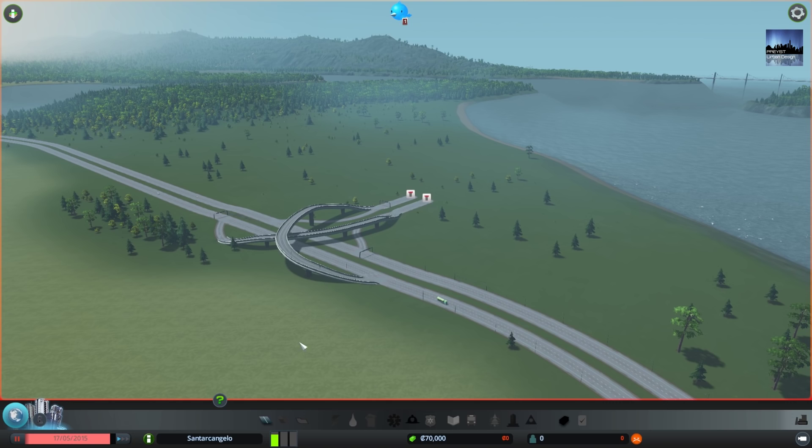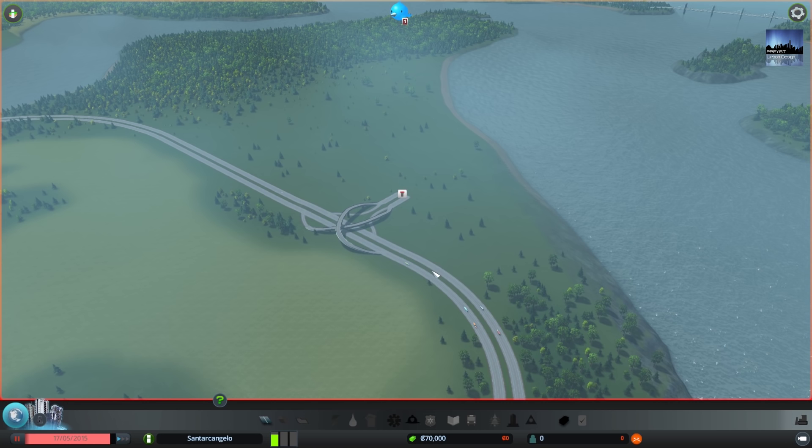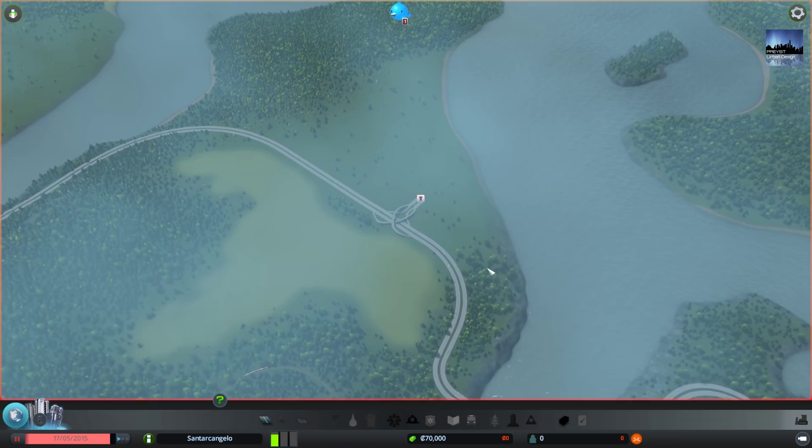So, what we are doing is we are making a city. The name is Santarcangelo. We are going to try and make this as realistic as possible while still creating lots of design — aesthetically pleasing designs for this city. And try and make it function properly like a city.